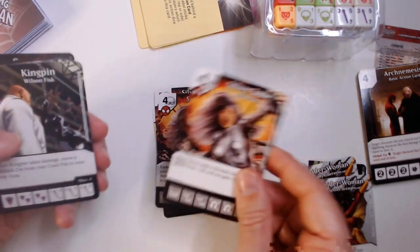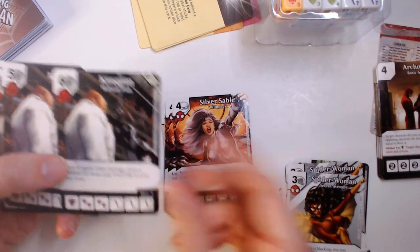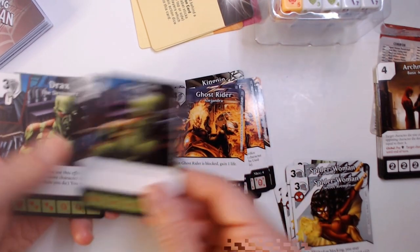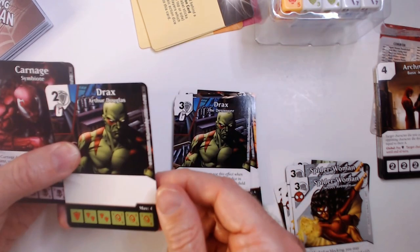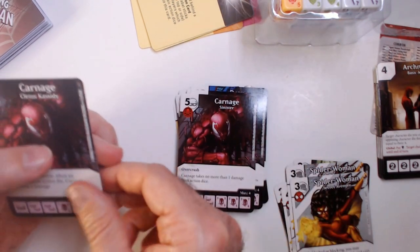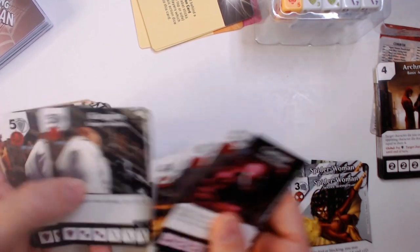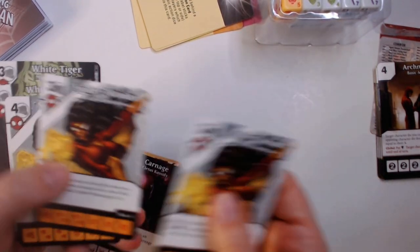I have no idea if these cards are good or bad. Usually in every set there's some good cards that people put into play. But again, this is 2020, so they're probably cycled out. Kingpin. Ghost Rider. Got Drax. Carnage. No Venom. Carnage, Drax, Ghost Rider, Kingpin, Silver Sable, Spider-Man, Spider-Woman, and White Tiger.